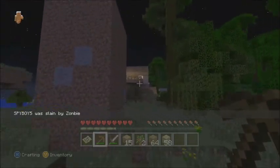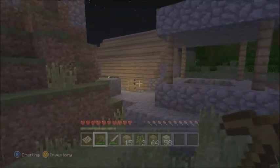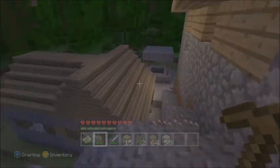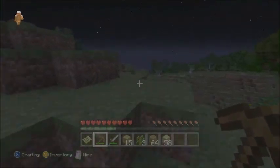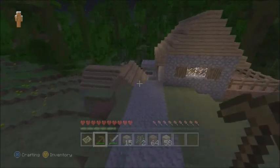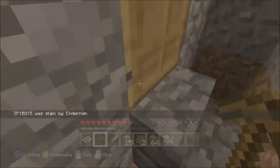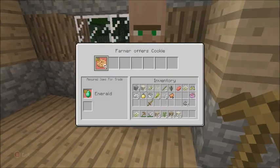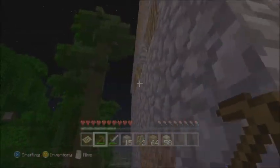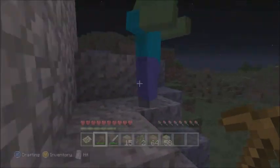I'm gonna go see this village. Or maybe it's not a village — maybe it's just a couple of houses. It IS just two houses — wow, that is not a village. Oh wait, we got villagers! Let's see what they've got to trade. Nine cookies for one emerald? No thank you — I'm more of a cake guy. The other villager — same nine cookies deal.